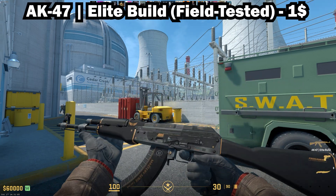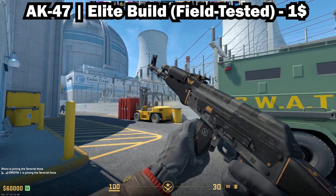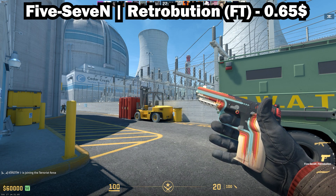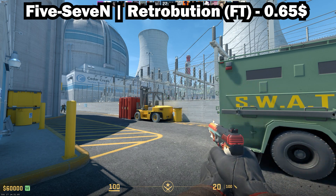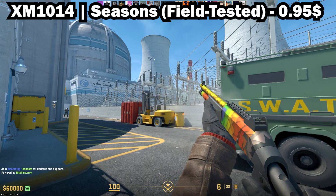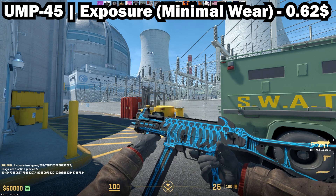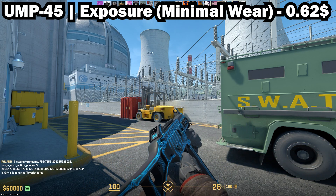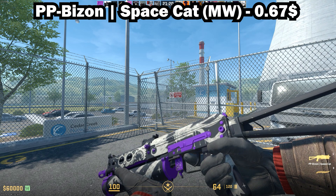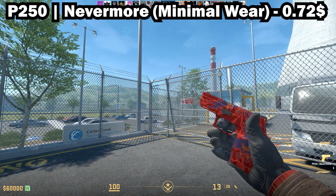The AK-47 Elite Build in Field-Tested — this one might be like one cent over budget depending on when you're watching this video; as I'm recording it is $1.01. The Five-SeveN Retribution in Field-Tested, the XM1014 Seasons in Field-Tested, the UMP-45 Exposure in Minimal Wear, the PP-Bizon Space Cat in Minimal Wear, and the P250 Nevermore in Minimal Wear.